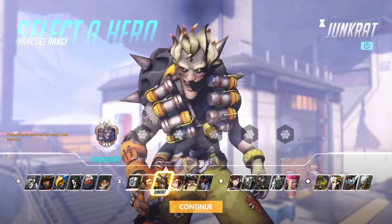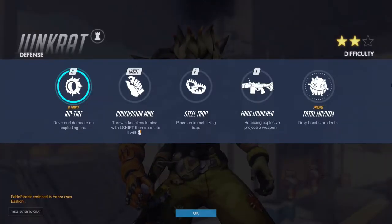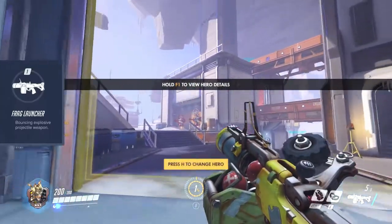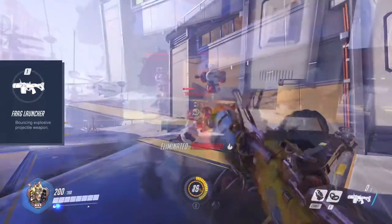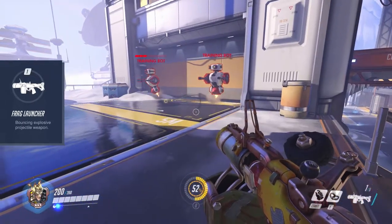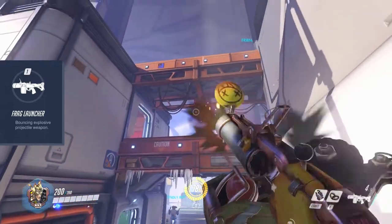Junk Rat is the next in line. Junk Rat is very good at unleashing chaos on the field with countless explosives. He comes with 200 HP. The Frag Launcher fires grenades that explode when they hit an enemy or after a short time when they hit nothing. You can fire 5 at a time for a very long range.